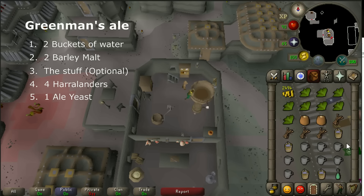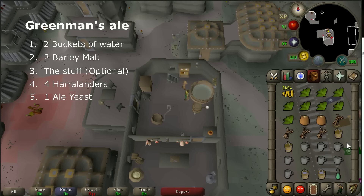What you have to do here first is use your two buckets of water on the vat. During the video I'm going to show you how to make Greenman's Ale, but of course there are a lot of other beers you can also brew here in this vat. Open your cooking screen and go to Brewing and you will see a lot of other options.